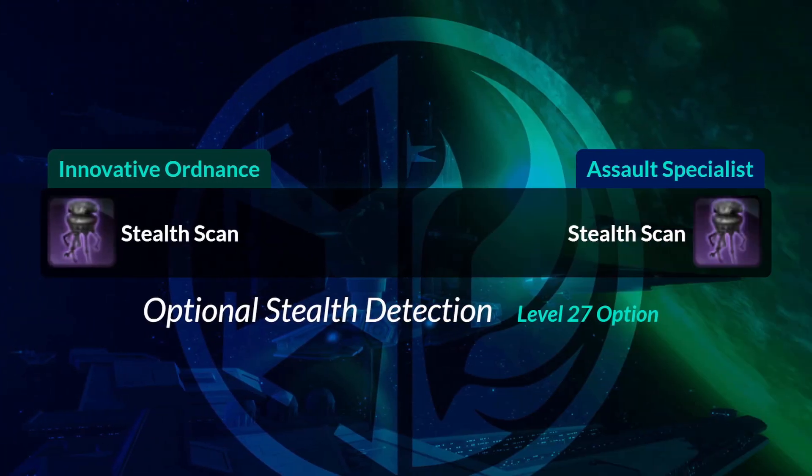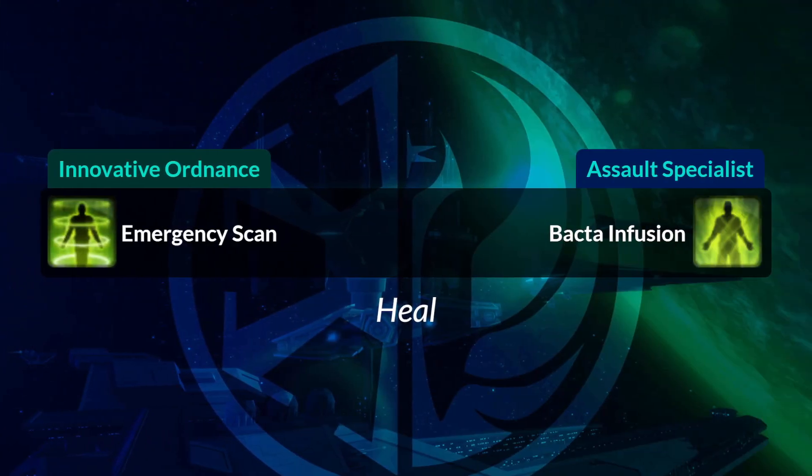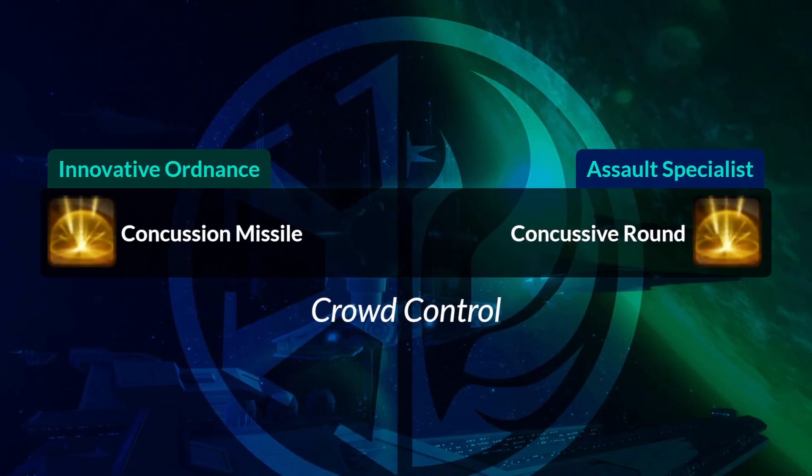Stealth Scan, if you happen to choose it on the tree, is the same on both sides — once again, optional. Your Emergency Scan heal becomes Bacta Infusion. Concussion Missile becomes Concussive Round, same icon for your Crowd Control ability.